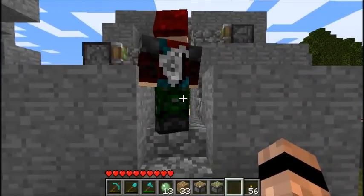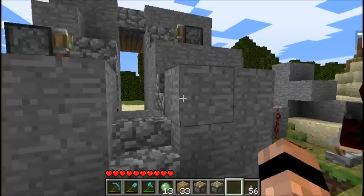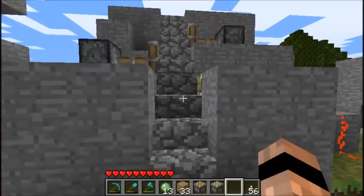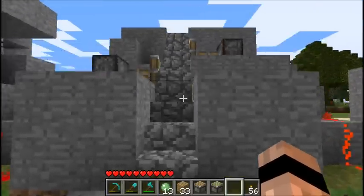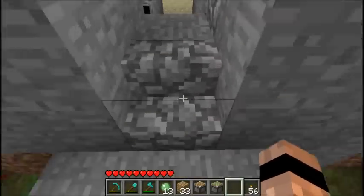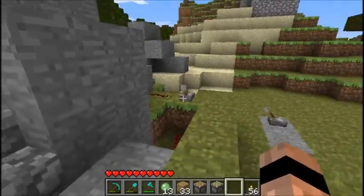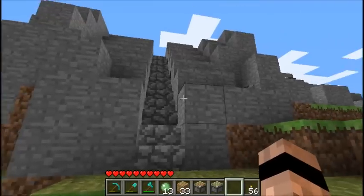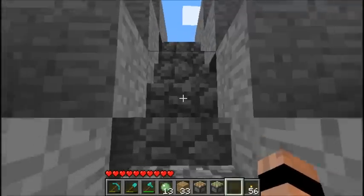You might think it's a normal staircase, but the stairway stops with nothing at the top. Using pistons in this way, you can create a stairway that extends and retracts. It looks a bit ungainly on its own, but we can cover it up — and David, if you'd like to head up... Oh, this is fantastic!